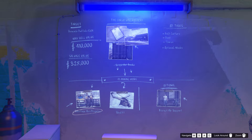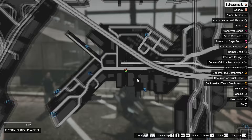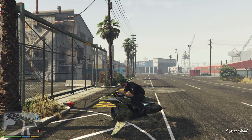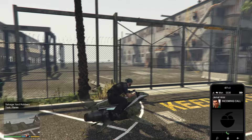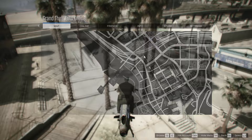Once you're outside, you want to be looking for the green colored duffel bag icons on your map. You want to find the duffel bag icon that is near the ferris wheel at the beach. If the green duffel bag icons are not near the beach, you just have to join a new session until you find one. For example, if the icon is down near the Elysian Islands, you don't want to start the job there — just join a new session and go to Del Perro Beach near the ferris wheel.